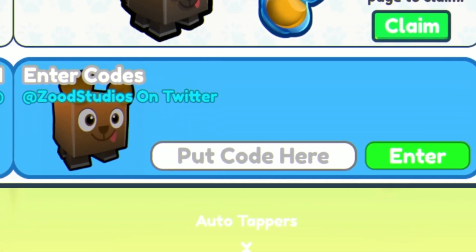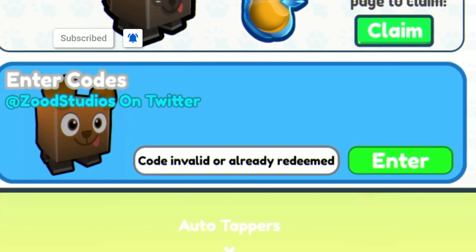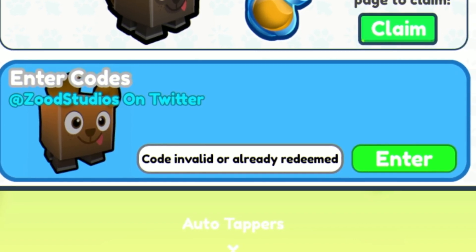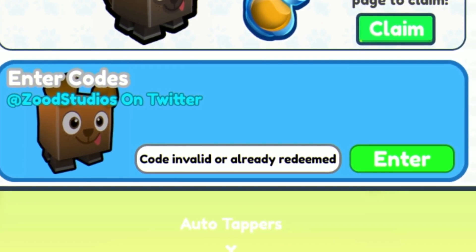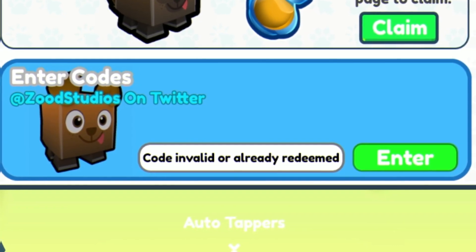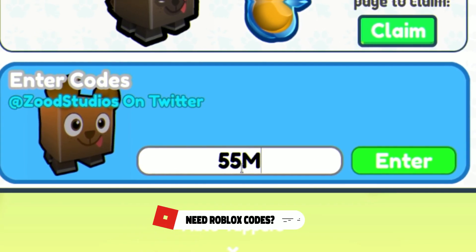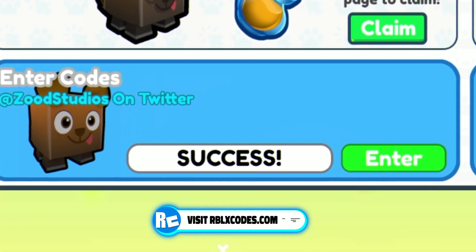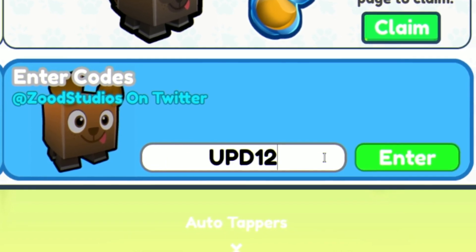The first code today is going to be 50MVisits. Just click on Enter and redeem that code — I've already redeemed this one. Moving on, we have code 55M. I'm going to try it out — click on Enter. Success! Yeah, that one did work. Moving on from there, we have code 50M. Keep in mind I've redeemed the rest of these codes already. Then we have code Update 12, UPD12.